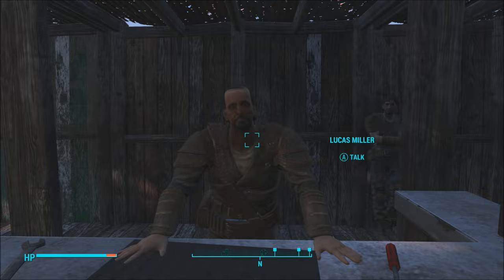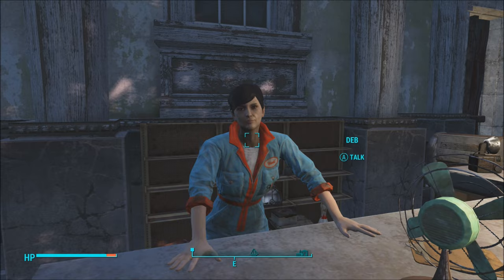Right next to Lucas, we've got Deb. Deb sells shipments of crystals for $25, fiberglass for $25, gold, lead, and silver for $25.